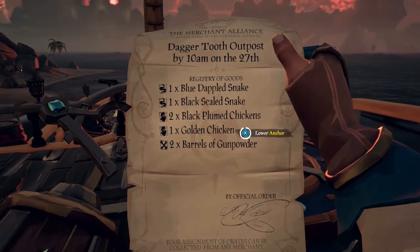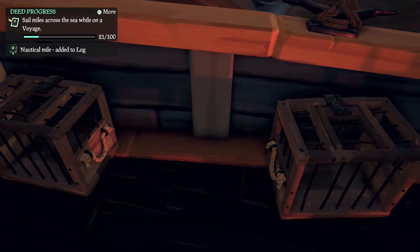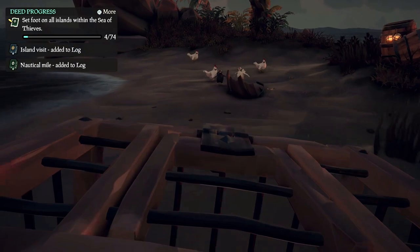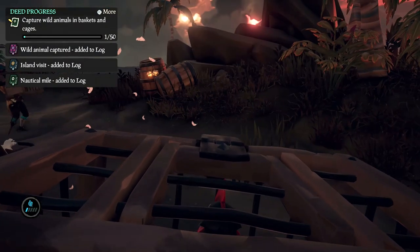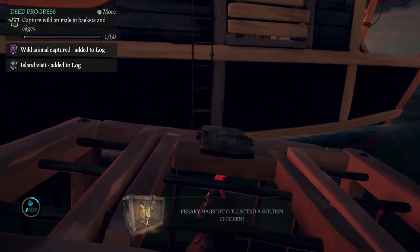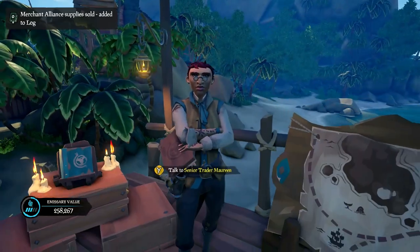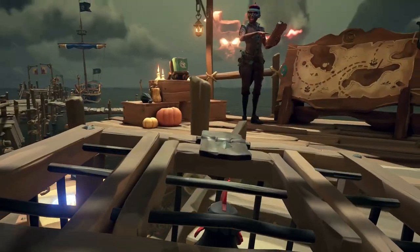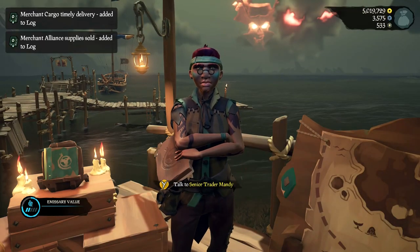Now, let's start out with these wee clucking bastards. Chickens seem to be the second most common animal found on our seas, appearing in a total of 25 different islands. These feathered noisemakers be the lowest maintenance creatures to hunt. They don't need no food, and they're no threat to your crew. Chickens come in a variety of vibrant colors, each color be worth a different amount. Plain white chickens fetch 100 gold, red plumes earn ye 300 gold, stark black chickens be worth 700 gold, on par with the cargo crates I mentioned in me last lesson.